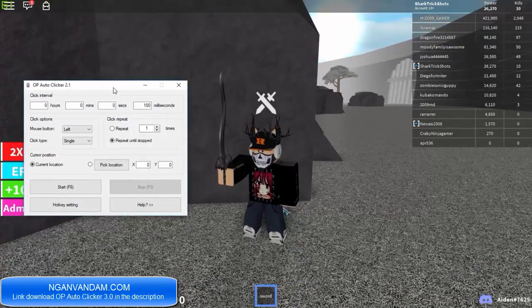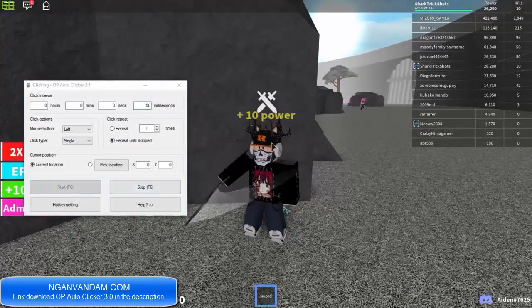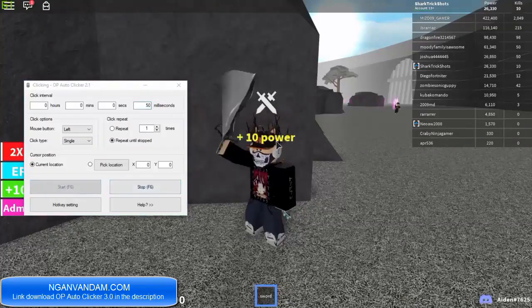I'll show you guys how to do it. So what you want to do — this is the click interval, so this is how much it clicks. You want to use milliseconds just so it clicks the most. The lower the value, the faster it will go. I'd recommend for this game probably using 50 milliseconds. Then all you have to do is just click Start, and as you can see it's going to start clicking now.